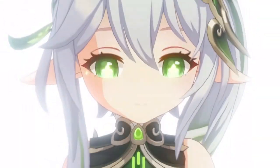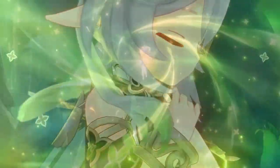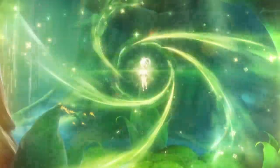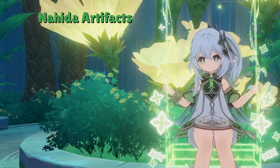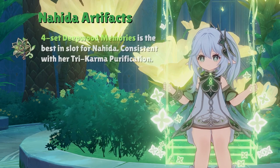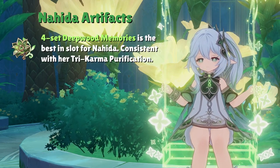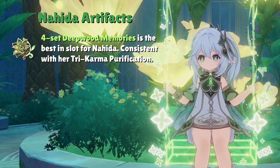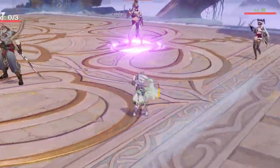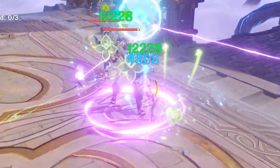Now for artifacts and weapons. Starting with Nahida's best artifact sets, the 4-set Deepwood Memories is the set you should always default to when building Nahida. The only scenario where you don't use it on Nahida is if a different character in the team already holds the 4-set Deepwood — for example, in a Bloom team where Dendro MC already has it equipped. If that's the case, Nahida's best option is the 4-set Gilded Dreams.